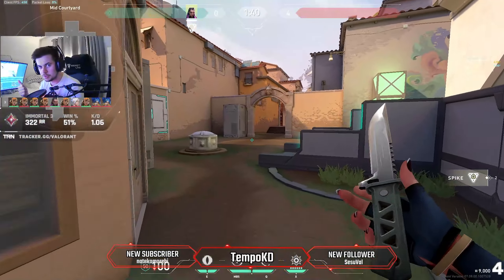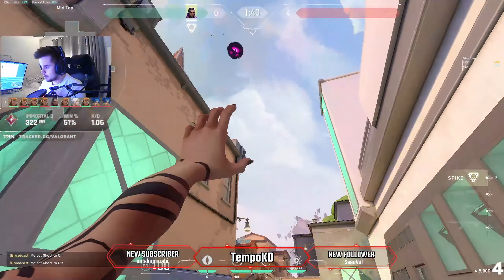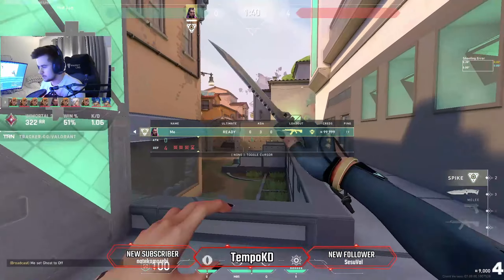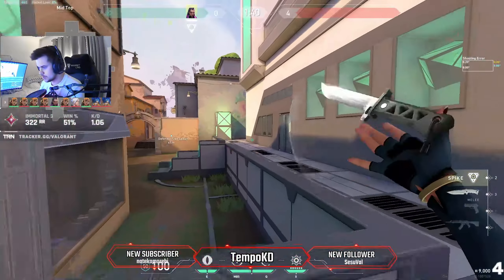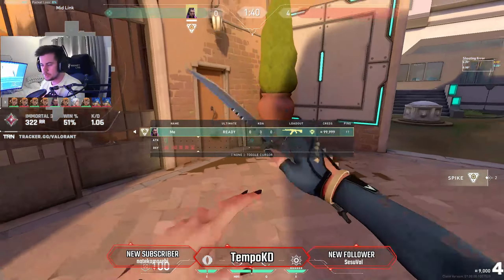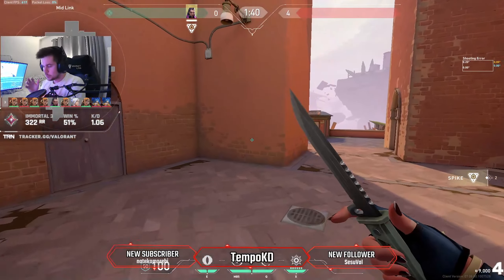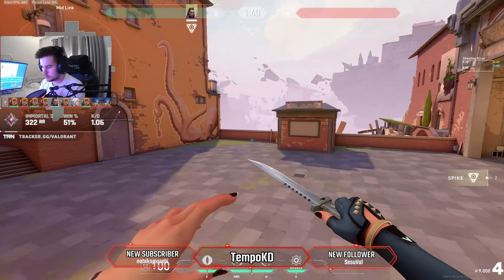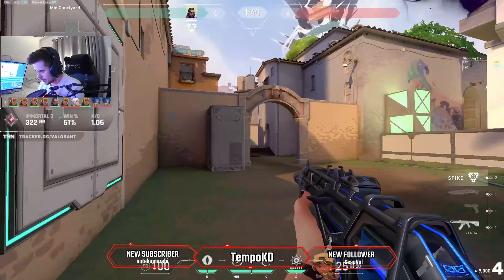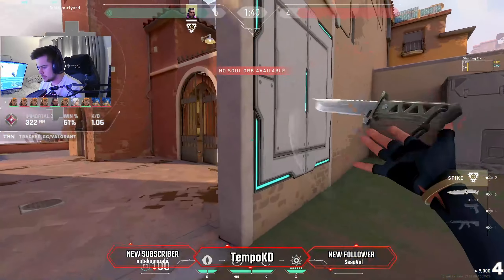Fighting for mid control is a big one with Reyna because her flash has almost infinite range — if you flash here, someone 70 meters away is getting blinded. That infinite range is why it's really good for fighting mid. Essentially you're looking for a 1v1 where you can get a kill and get out. If you took too much damage you can heal, or if someone swings you unexpectedly after you get your first kill, you can just Dismiss out and you're gone.